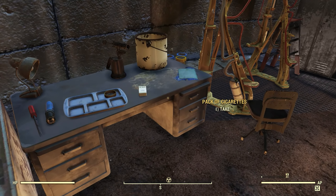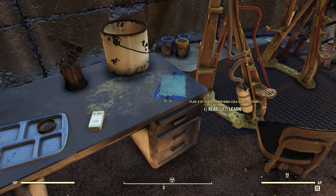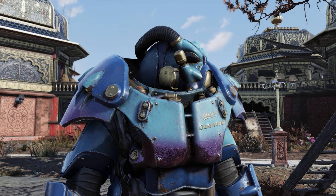And folks, that's how you get the Nuka-Cola Quantum Power Armor paint inside Fallout 76. If you're wanting to get your hands on the regular Nuka-Cola Power Armor paint, click the card above. And don't forget to leave a comment with what you think the secret door cell flyer was referencing. And with that, I'll see you later. Thanks for watching.